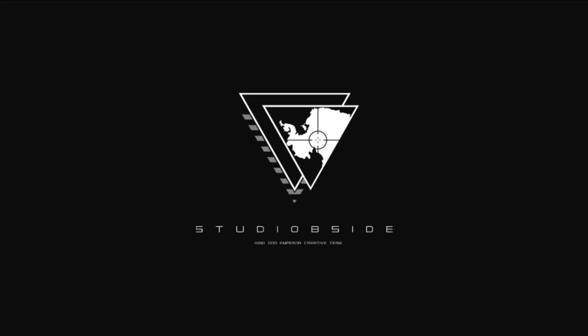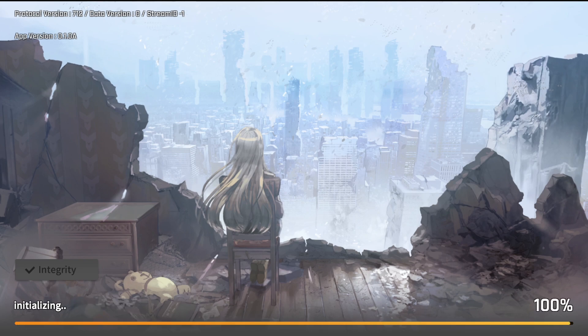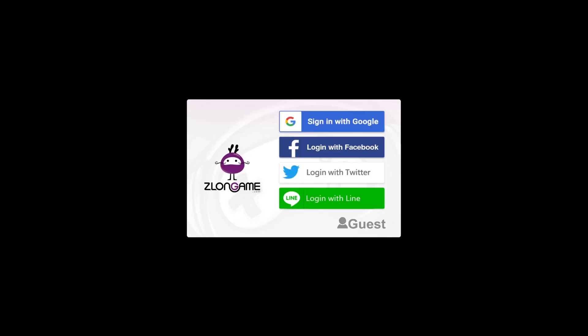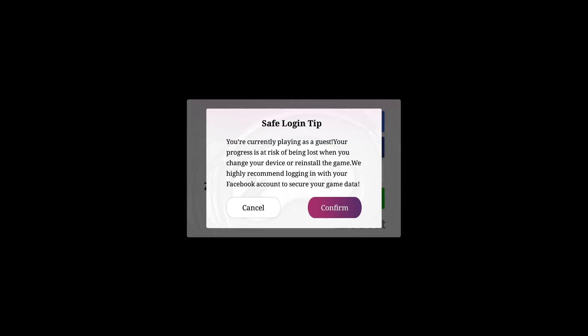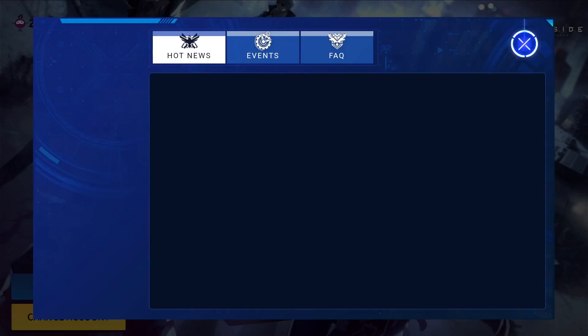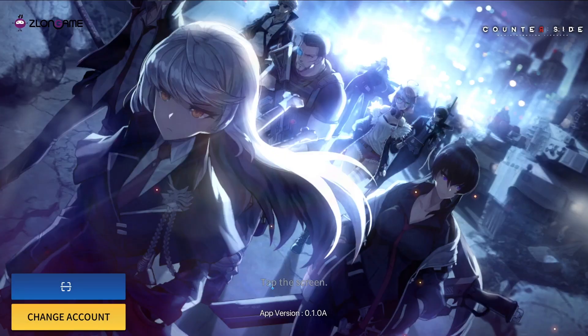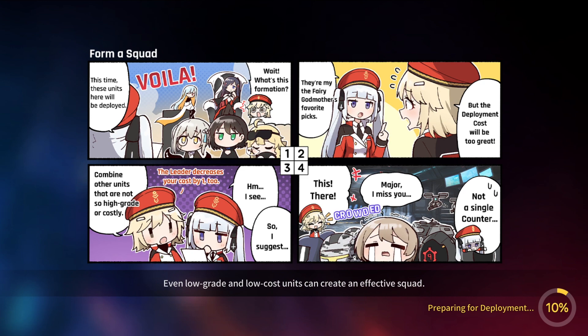There we go. Let's make it full screen. It's loading up and it's checking. Please wait. Then you click Guest, Confirm. It's a new account, as you can see. Tap the screen, let it load. Skip.